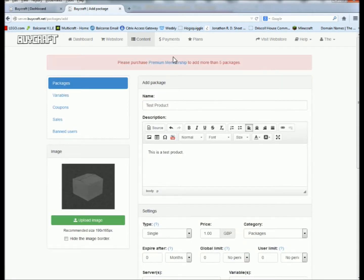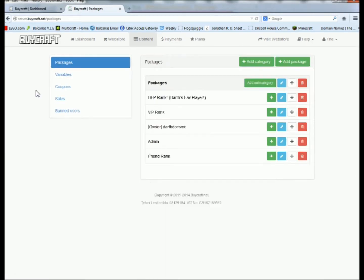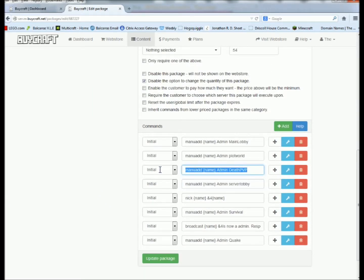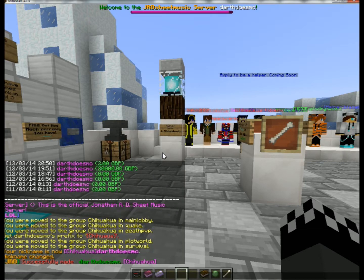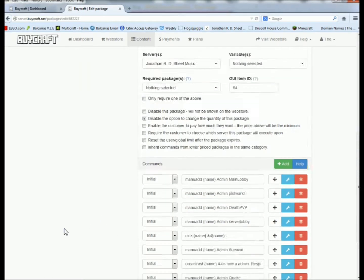I'll add that package — it probably won't let me. But I will buy a package just so you can see what happens. I'm going to buy myself admin. This is what I've basically done — it runs all these commands. You substitute @ for the player name and it does it. Mine runs these commands and that's basically what the @ is doing — it automatically does it once they join.